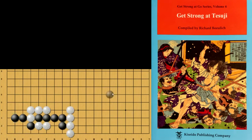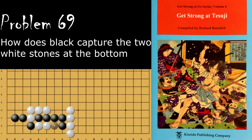Moving on to problem number 69, black is looking to capture these two stones. How does black do this? Black's move is the simple descent here.